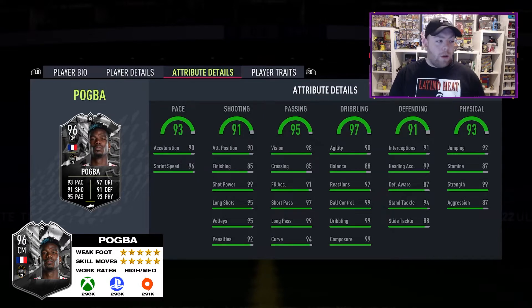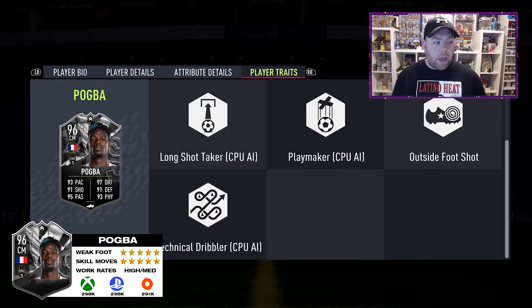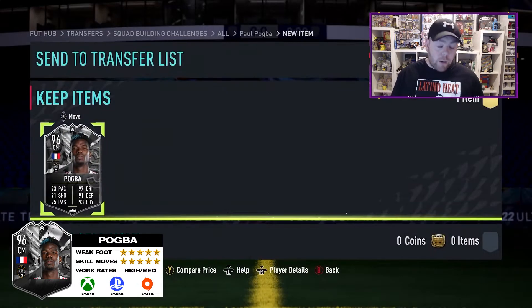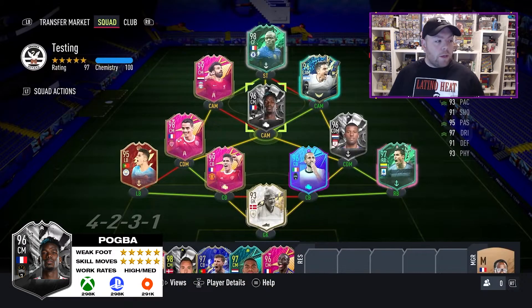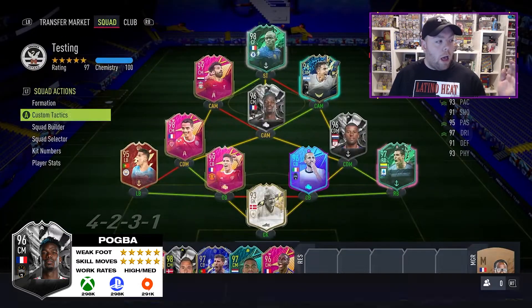The only concerning stats are: one, stamina; two, balance; three, agility - they're not the greatest. The finishing could also be a little bit higher, but I don't think finishing matters as much when you compare the shot power. We're going for the engine chem style because it's going to mainly boost the agility to 95 and the balance to 98, which really affects center mids - especially playing an attacking center mid in a 4-1-2-1-2 narrow. He's six-foot-three as well.